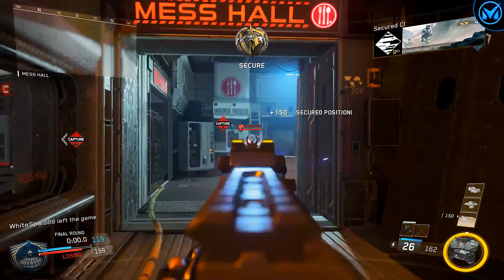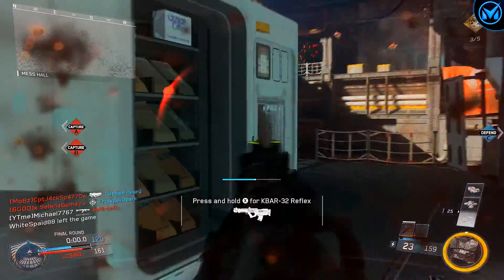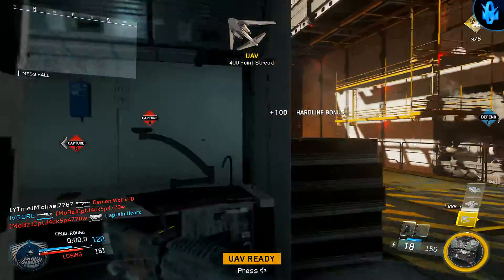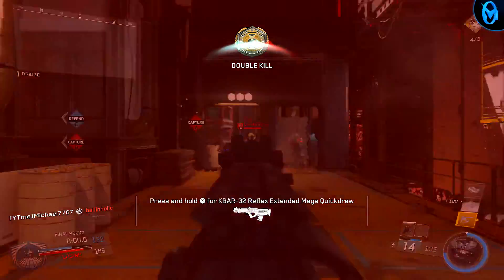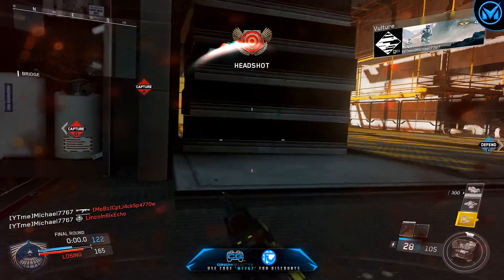Next, go into the barracks and try to complete as many challenges as you can. I've calculated everything, and with all the challenges, all the camos, and all the attachments, you have over 1,000 challenges you can complete within Infinite Warfare. Just make sure you're getting around to completing those challenges and you'll get a lot more XP than usual.